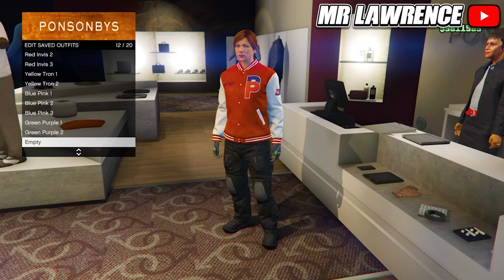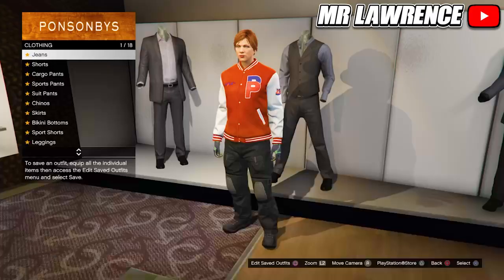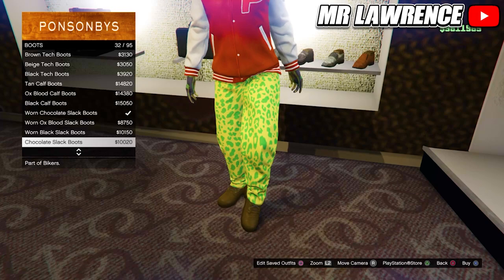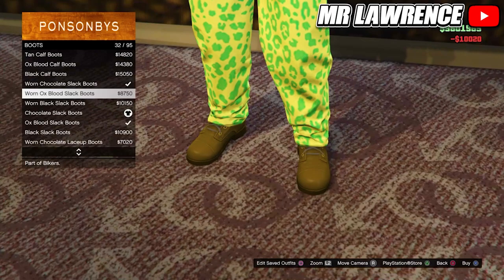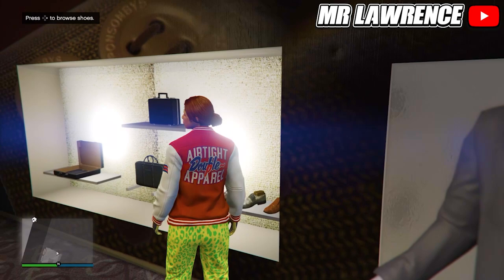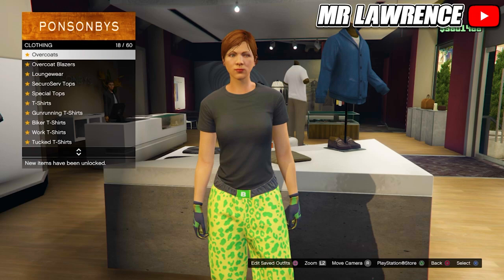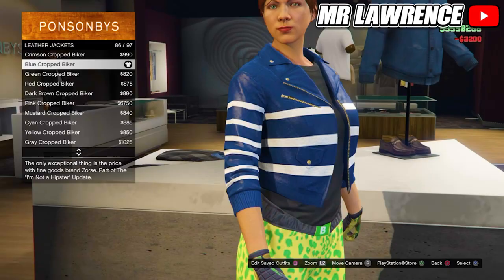Now equip the spotted muscle pants again over at the pants section. Then go to the shoe section, boots and equip the chocolate slack boots. Come over to the top section, then to tucked t-shirts and purchase the black classic. Stay in the tops, go to leather jackets and purchase the blue cropped biker, number 86. Save this outfit in slot 13.